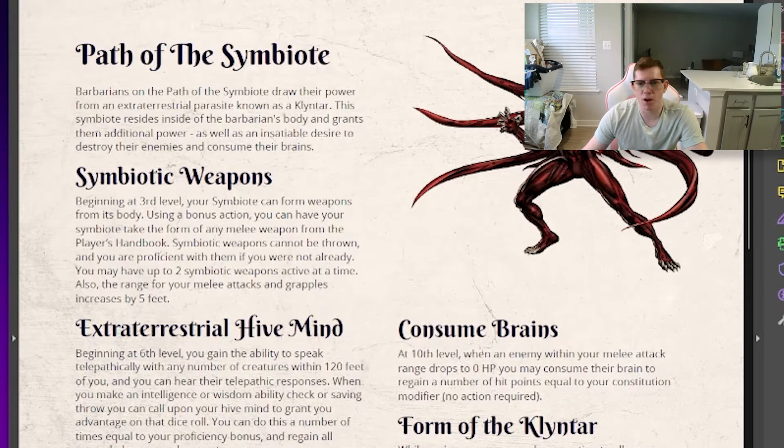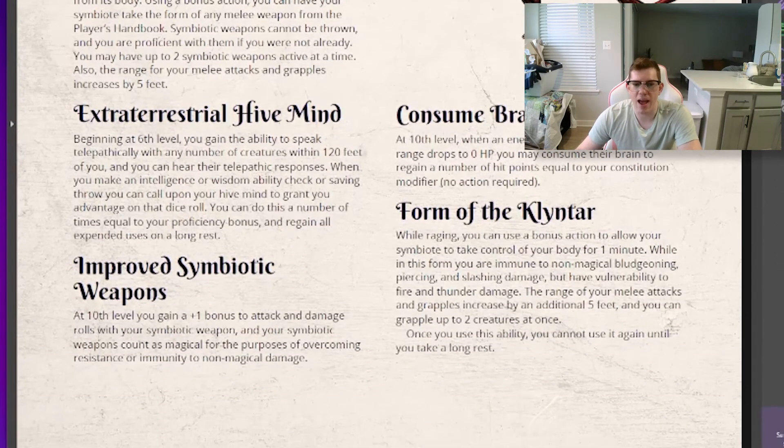Barbarians on the Path of the Symbiote draw their power from an extraterrestrial parasite known as a Klyntar. This symbiote resides inside the barbarian's body and grants them additional power, as well as an insatiable desire to destroy their enemies and consume their brains. At third level, you get Symbiotic Weapons, which allows the symbiote to form weapons from their body. These weapons can take the form of any weapon in the Player's Handbook; you can change them with a bonus action and have up to two active at a time. The weapons cannot be thrown, but you are proficient with them. Because the symbiote can stretch its limbs and extend pseudopods, the range for your melee attacks and grapples increases by five feet.